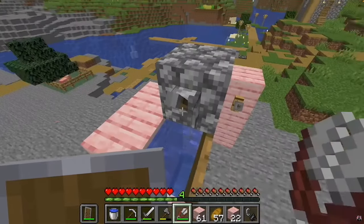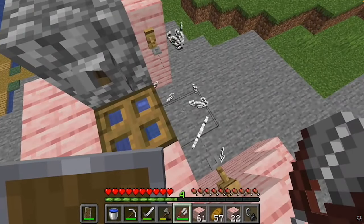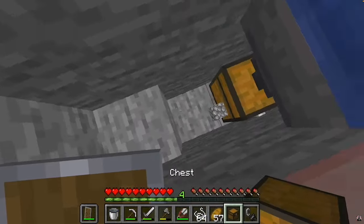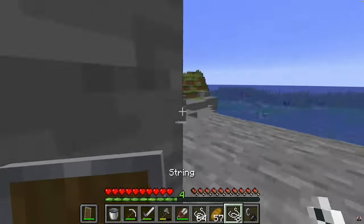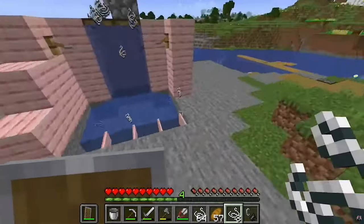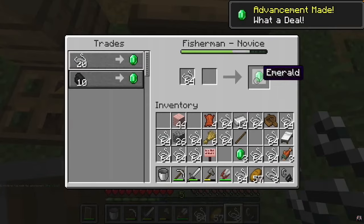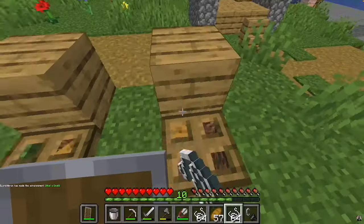In an honorary first mention is the String Duper. A String Duper is a glitch and a duper, so it was not on the list, but it produces infinite string, which you can then trade to the Fisherman, who can give you infinite emeralds in return. This is actually the fastest way of getting emeralds, but since it is a duper, it is not on the list.